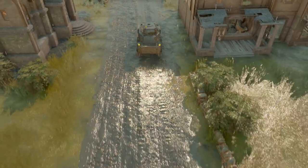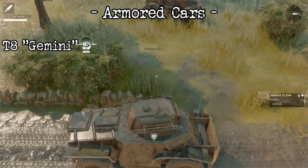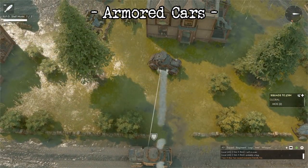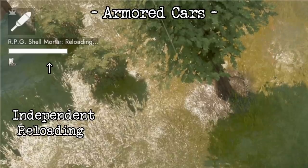The Colonials come in with an armored car in the form of the T-8 Gemini. It's got twin RPG launchers for quickly dispatching soft stationary targets, and it's not half bad against vehicles either, though definitely an anti-structure implement. However, it has no other armaments, so it's definitely going to need some escort.